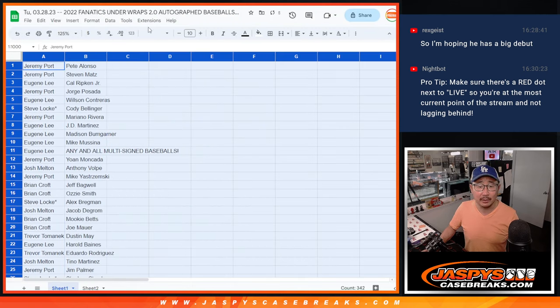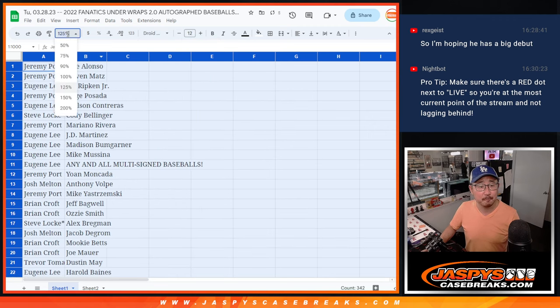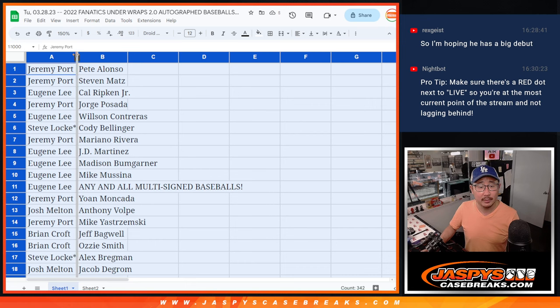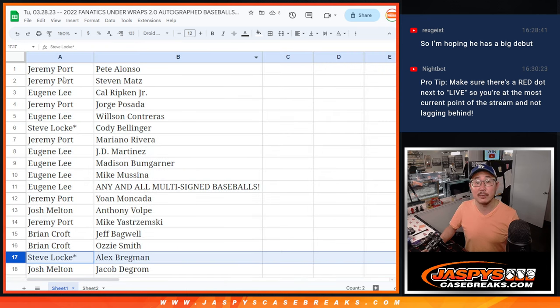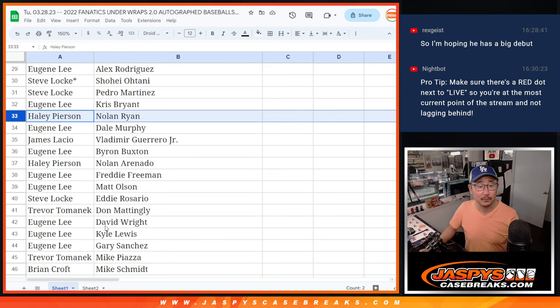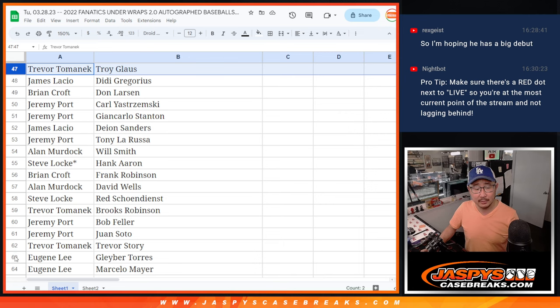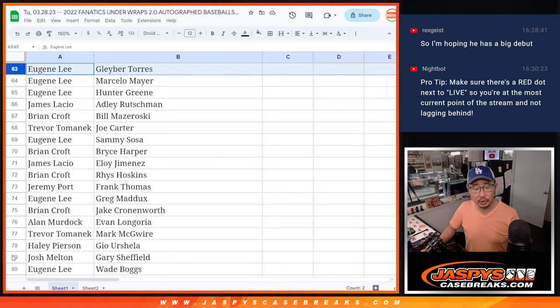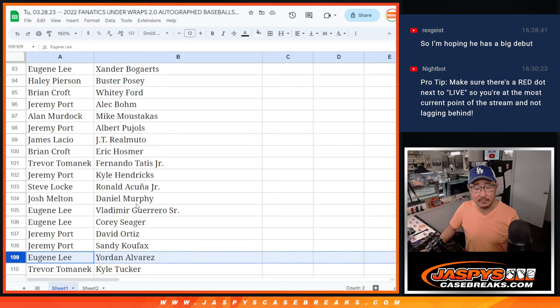So get your thinking caps on, ladies and gentlemen. We will do a little Who Am I as well — America's favorite game. Like always, we're going to show you just the list as is, and then I'll alphabetize by your first name so you can see all your players grouped together. Eugene with the any and all multi-signed autograph baseball spot. Thanks everybody for getting in. There will be a little trade window — also a chance to see your players all grouped together if need be.